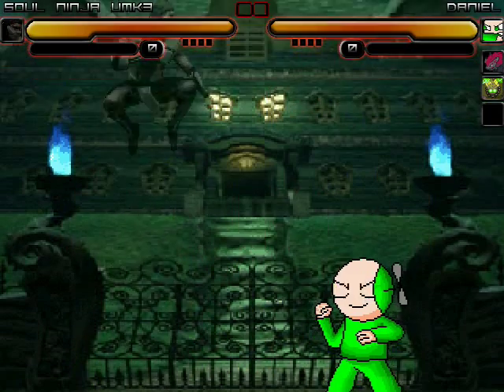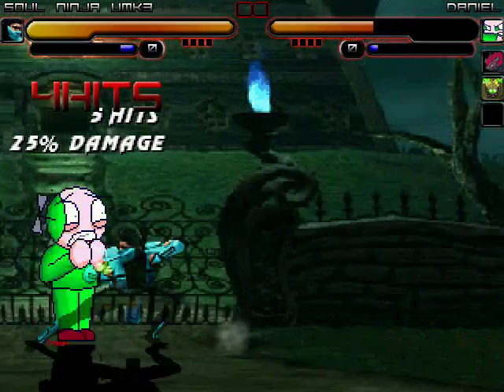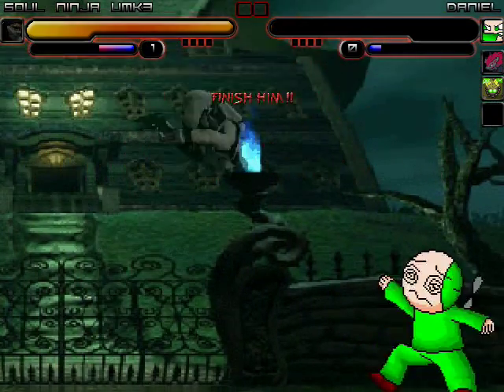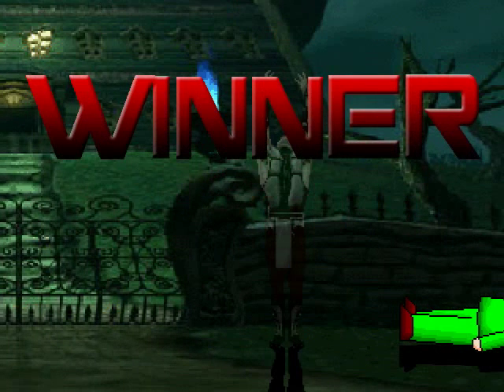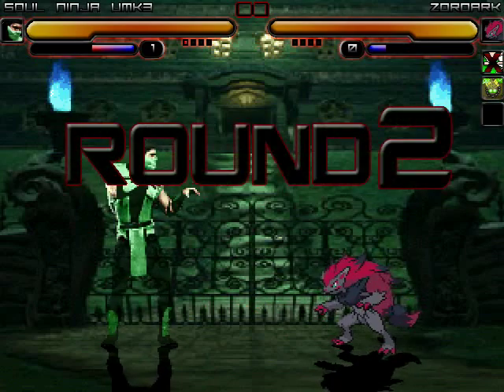Round 1. Chameleon UMK3 takes first blood on Daniel with Spear. And Daniel is down. Chameleon UMK3 wins this round with a flawless victory. Let's see the next round with Zoroark.